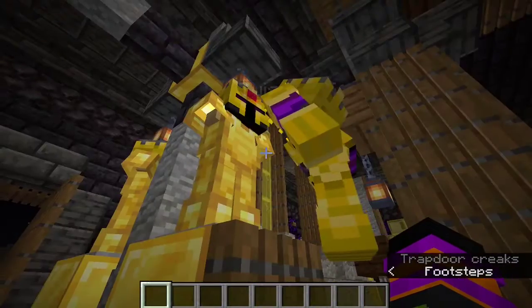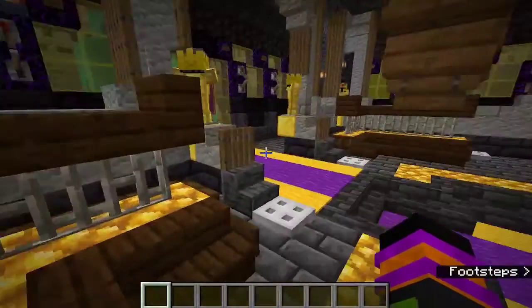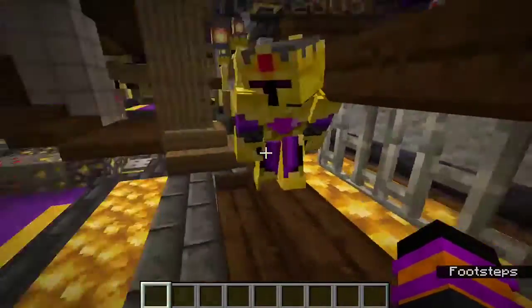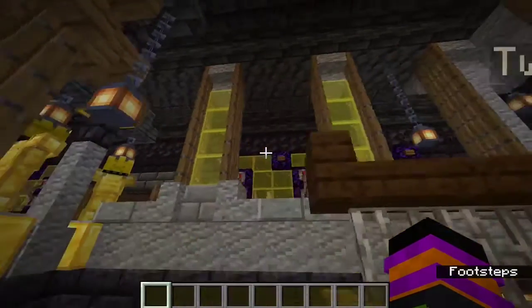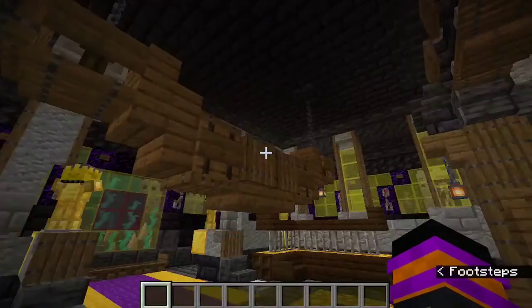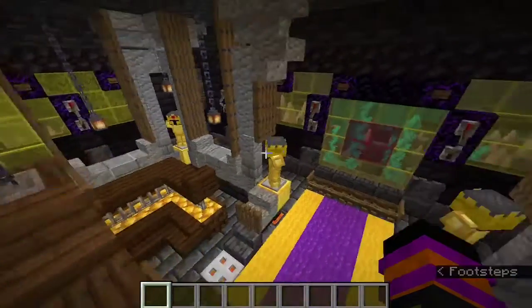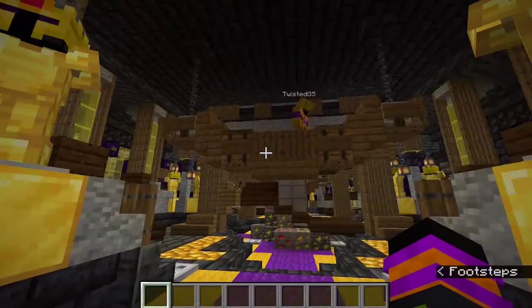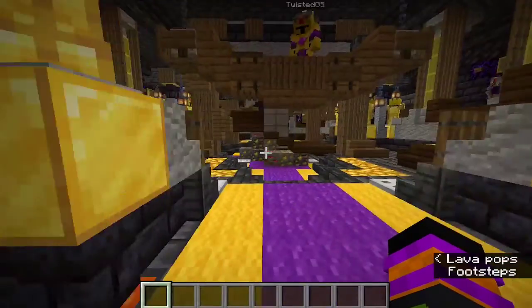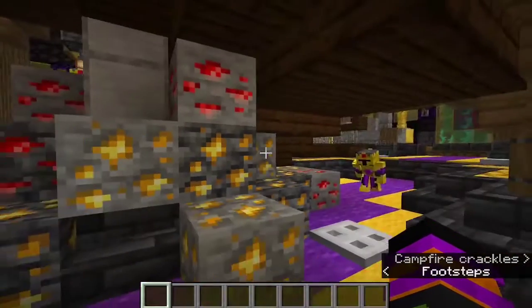Over here we have some nice couches, some warm lights down in the corner, some nice walls with aesthetic windows, and a hammock — a nice hammock which you can sleep in. There's a nice view of the tree, the wilderness, the nether wilderness out here. And we got a little pile of ore down here which you can probably process later if you want.